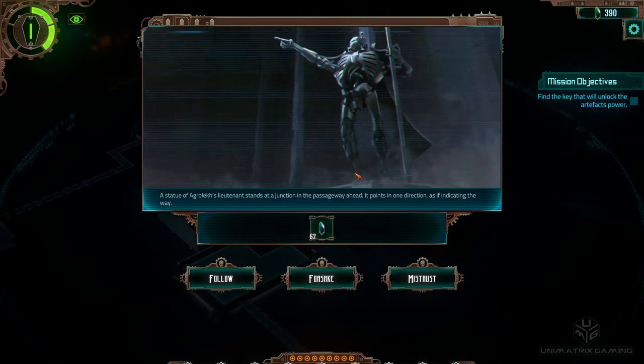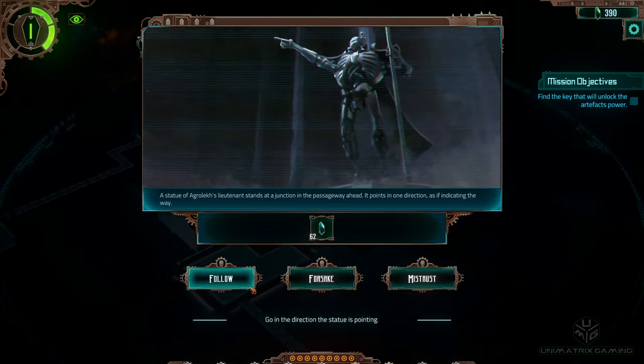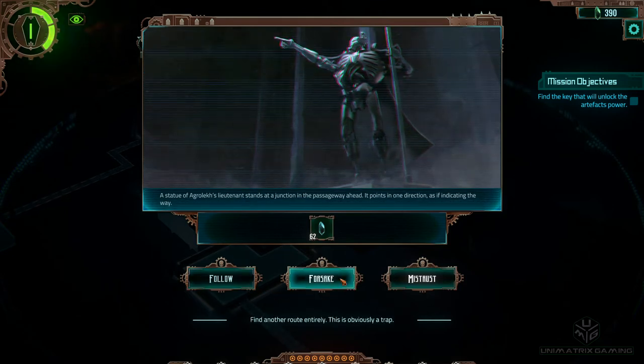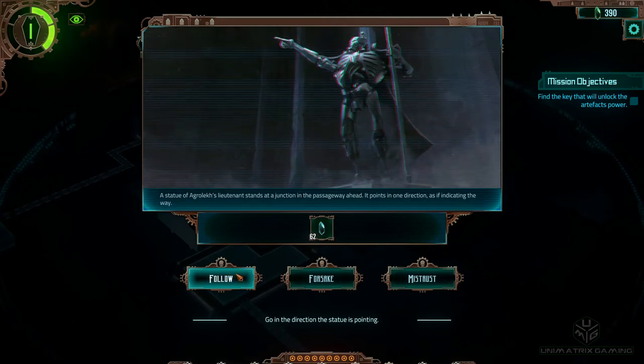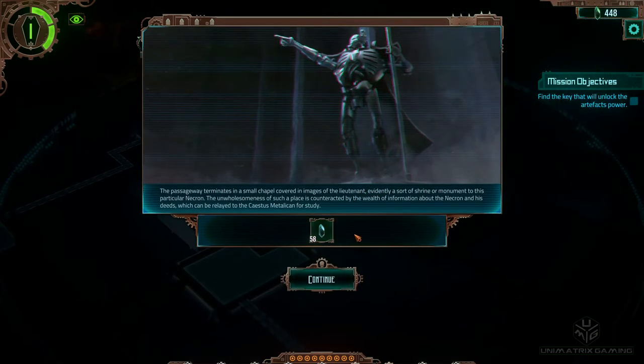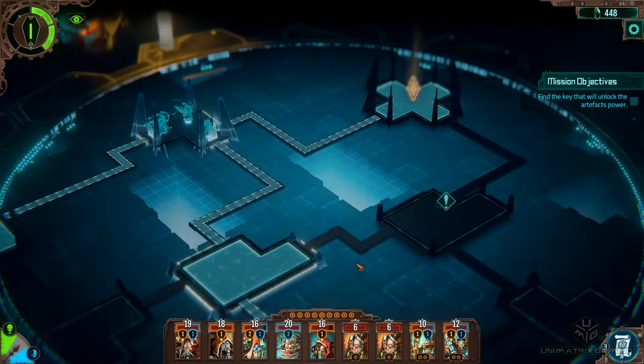A statue of Agrilex Lieutenant stands at a junction in the passageway ahead. It points in one direction, as if indicating the way. Options: Follow - go the direction the statue points; Forsake - find another route, this is obviously a trap; or Mistrust - go in the direction it's not pointing. I'm actually going to follow it. I don't think the Necrons are going to spend time erecting a statue pointing the wrong way just for the hell of it. The passageway terminates in a small chapel covered in images of the Lieutenant - evidently a shrine. There's a wealth of information about the Necron relayed to the Castus Metallicum for study. Got a bit of bonus Blackstone and a little bit of Necron education.